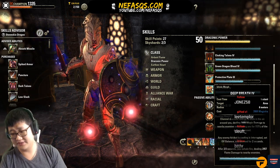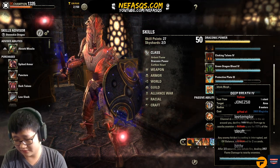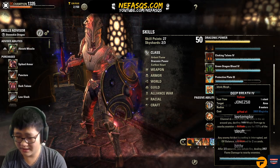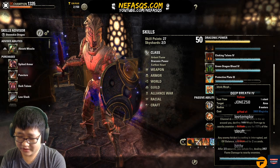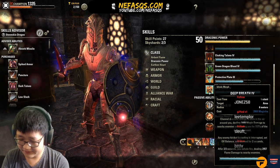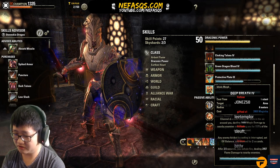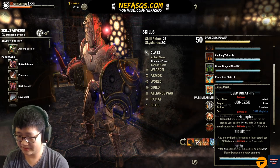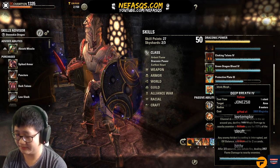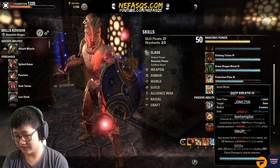Deep Breath is the morph you want — it interrupts upon using it and hitting targets. This is useful from personal experience on the vMoL Twins fight if your DPS are unaware of when to bash the white adds. It's also very useful in certain four-man content, especially Black Rose Prison, to interrupt adds — especially if you can't spare enough stamina to continuously bash certain adds from channeling.